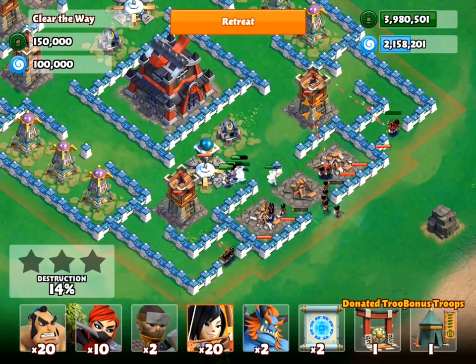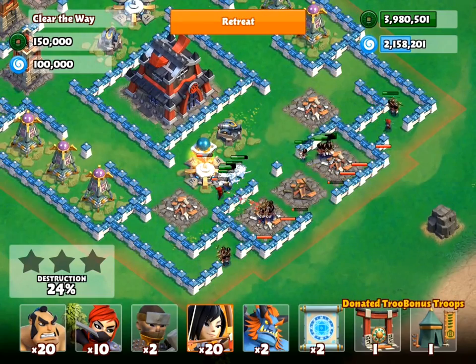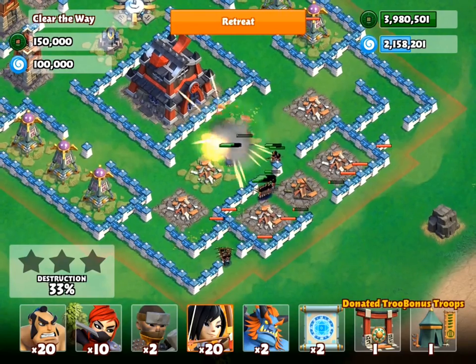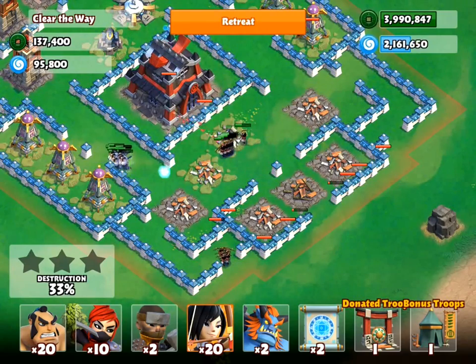The freeze tower is distracted by the Samurais while my archers take it from behind. Now it's just a matter of taking that cannon out, and my archers can reach the castle. Some of the archers went around the wall to keep them more centralized at the beginning.